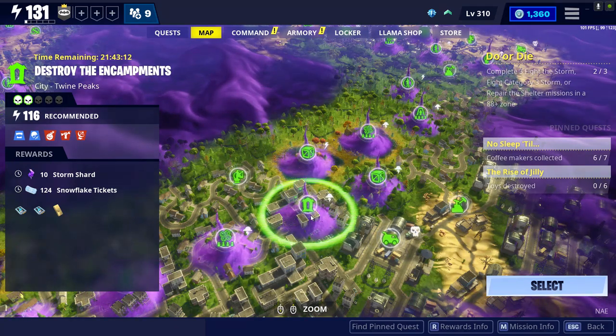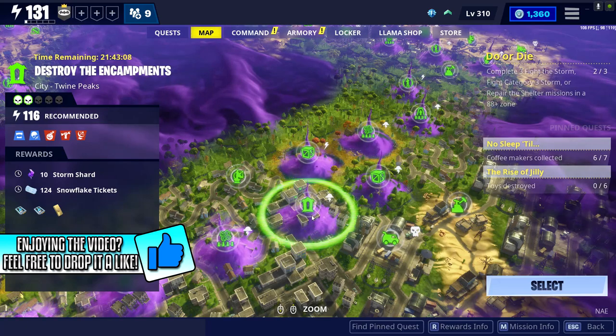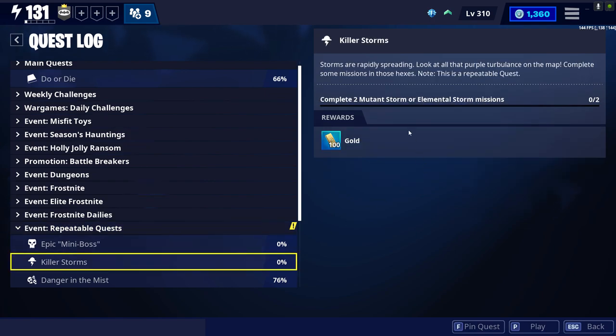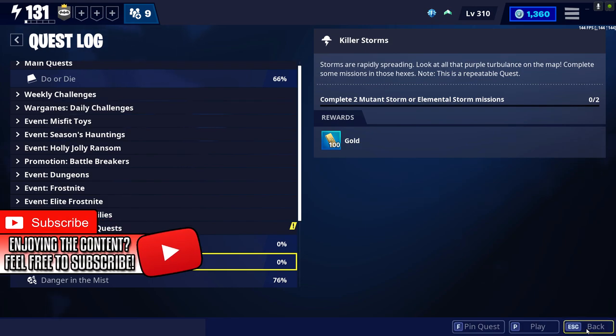First of all, you can do these Destroy the Encampment missions in Twine Peaks — make sure that you guys are doing the ones that have the Purple Cloud, because that counts as a Mutant Storm. As you guys can see right here in repeatable quests, every time that you do two Mutant Storms, you're going to be able to get 100 gold, as well as the gold from the Destroy the Encampment mission.